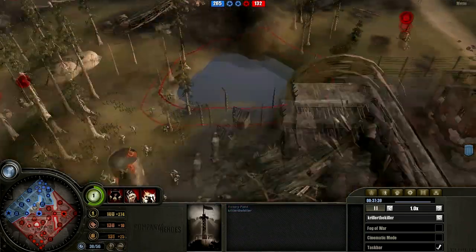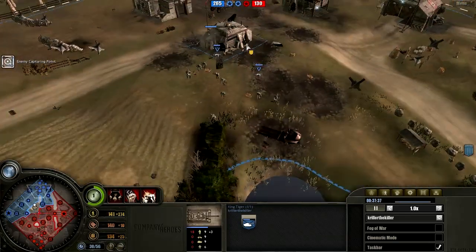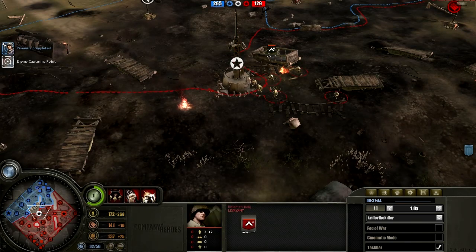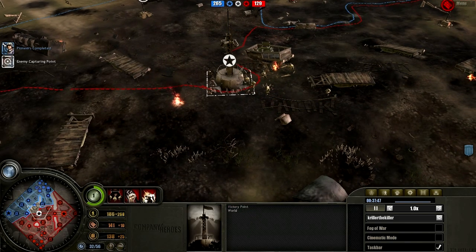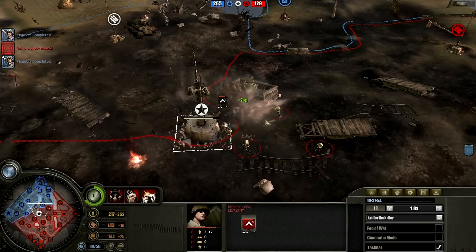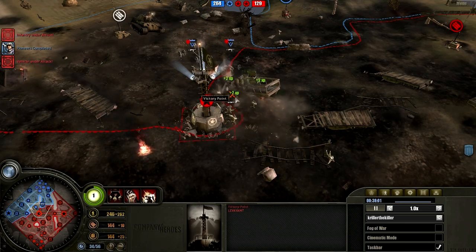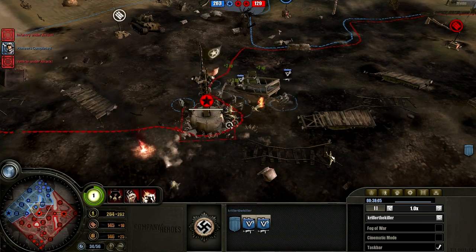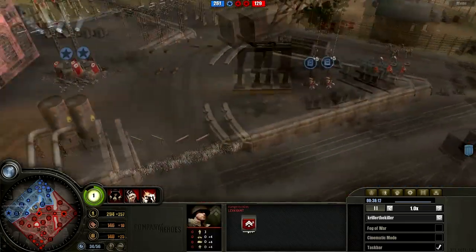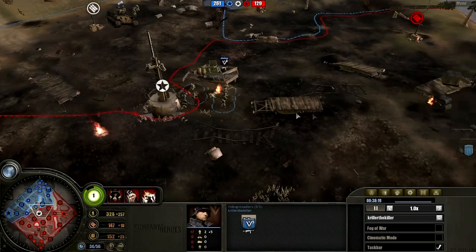Somebody explain why the American player decided to retreat right there. He had the King Tiger in his palm and he decides to retreat. Not the highest leveled player here, I guess. Those Rangers now are going to capture that point once again. These Rangers are probably going to try and recapture the victory points on the left. We have some incoming artillery here in the middle though.